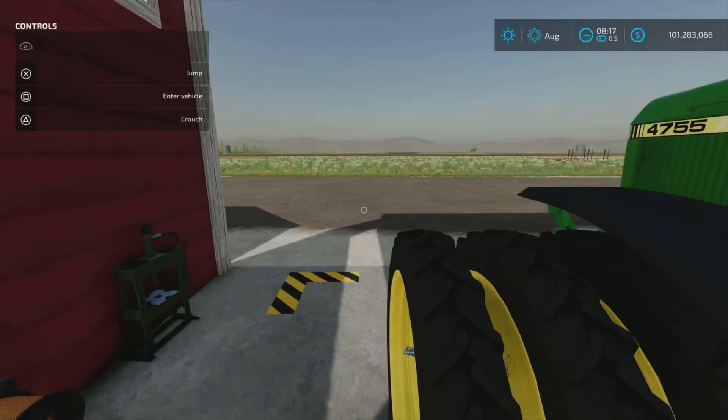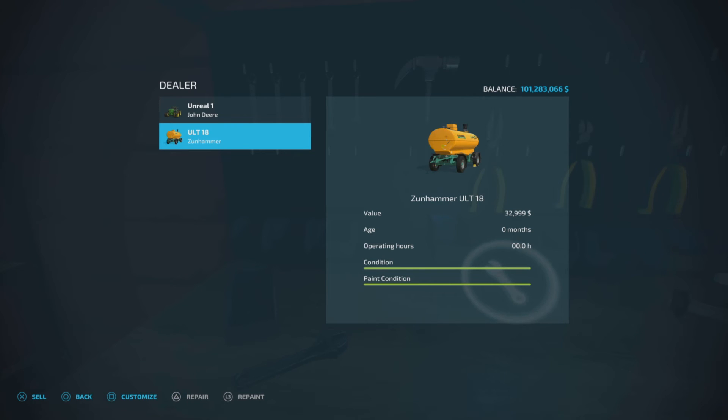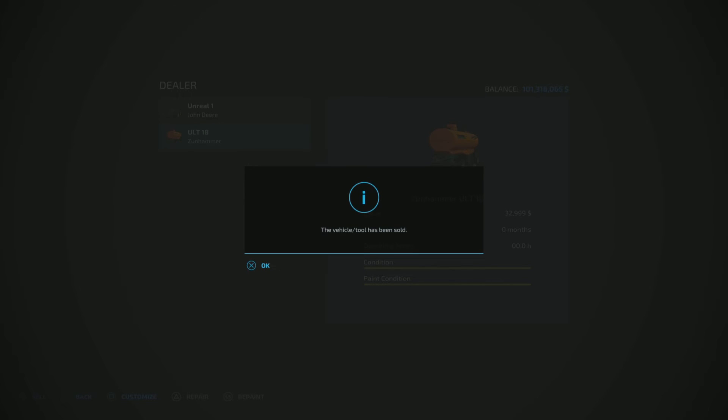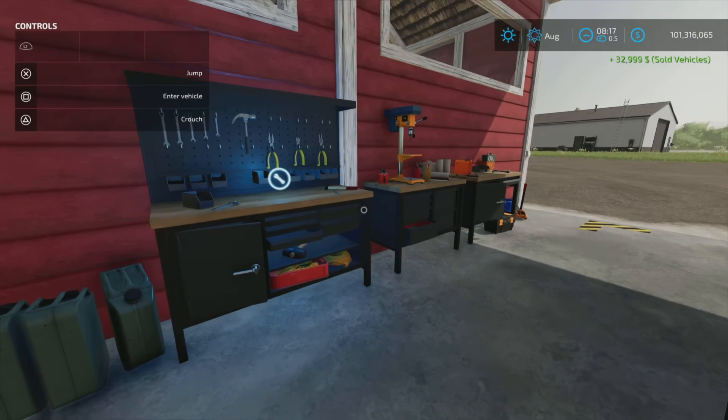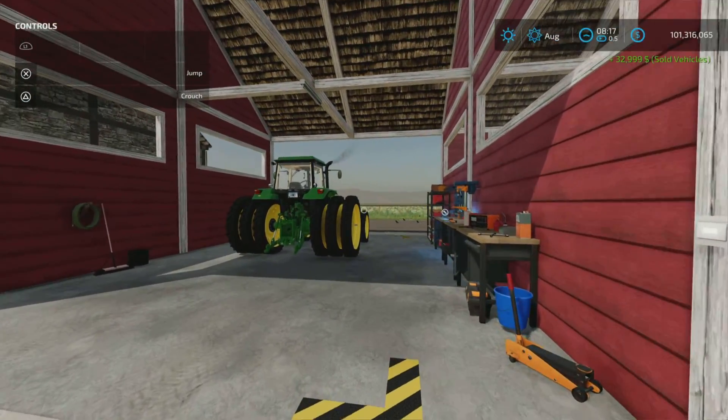Let's show you that we can sell from the workshop — just go ahead and sell it. Yes, we can sell items out of this repair facility now. A very nice little addition.